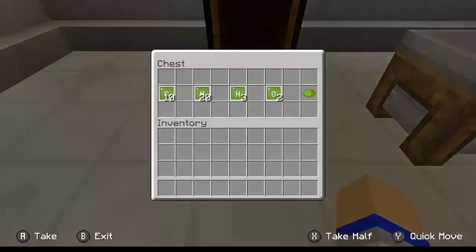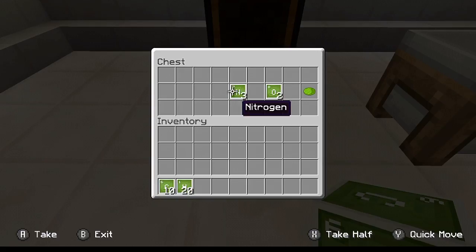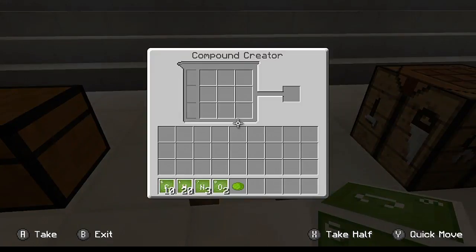The first thing that you're going to need are all these components inside of this chest. You're going to need 10 carbon, 20 hydrogen, 3 nitrogen, 2 oxygen, and 1 color dye of your choice. I'm just going to be using lime dye as an example. Now what you need to do is go into your compound creator.